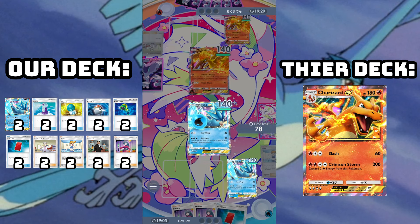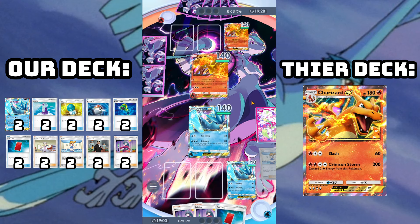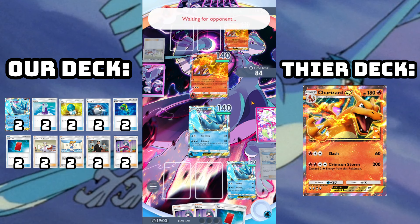Here I know my opponent has two Potions, so I do have the option to put them back if that ends up being relevant with the Red Card. But for now I'm just going to load up energies on my Articuno the old-fashioned way, since Misty did not show up for us here.